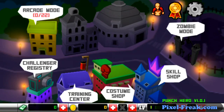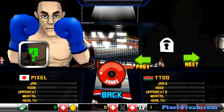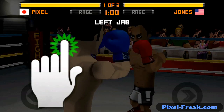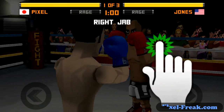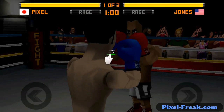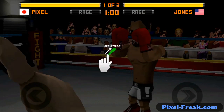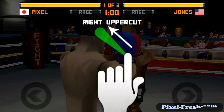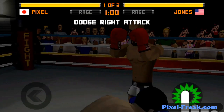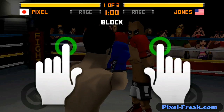We're going to jump right into arcade mode and show you how that goes — that's the meat of this game, really where all the action takes place. The new challengers are yet to be unlocked, but we'll start out with Jones. The tutorial shows you: tapping on the left is a left jab, tapping on the right is a right jab, left swipe is a left hook, right swipe is a right hook, and there's a diagonal thing that's an uppercut. You also get dodge left and right, and a block by touching both sides at the same time.